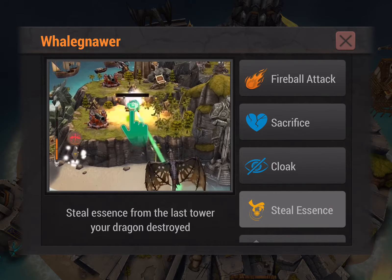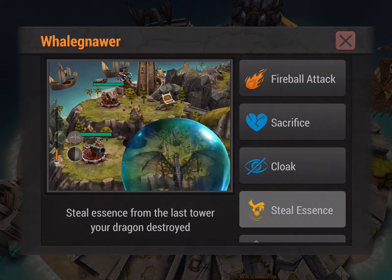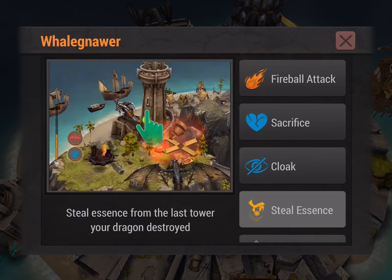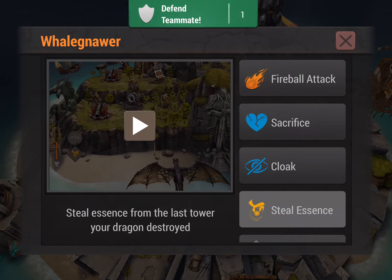How Steel Essence works is it's originally a passive spell. So anytime you have a spell that is in a diamond and is gold, that is passive. All resists look like that, and Steel Essence in its primary form is passive as well. You can see in this video here on the left it's got that diamond, it's gold, it's passive. When you destroy a tower, you pick up a spell based on whatever tower you destroy while Steel Essence is passive.